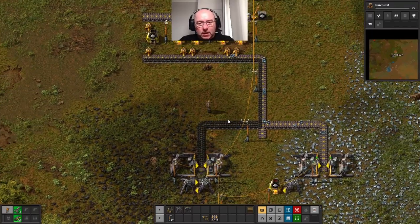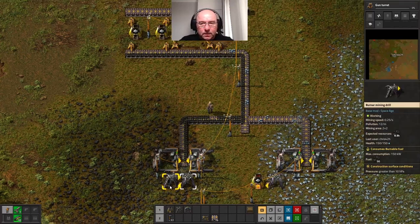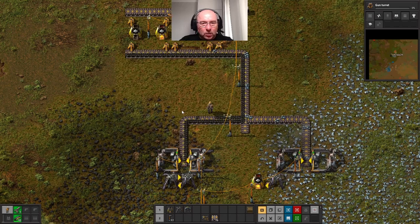If you're running around and you want to pick things up - when you get near a belt and you press F, you see I'm picking things up. It's actually going into my inventory, so I picked a load of coal up there.